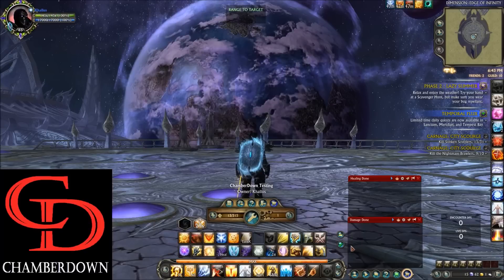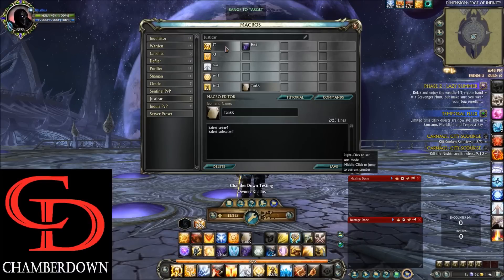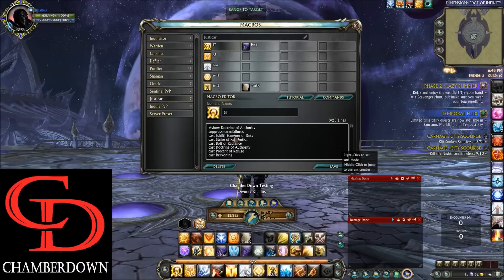Let's talk about the macros. Starting at the top with the Single Target macro, I do have a Shift modifier at the top. How that works: if I hit my 1 key — which is where this macro is located — it will fire off Strike of Retribution. If I hold Shift and hit my 1 key it will fire off Hammer of Duty, which is your Single Target Finisher. This streamlines the buttons and lets you do all your Single Target damage from one button.